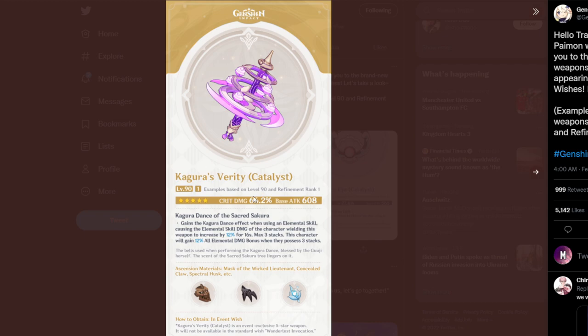Now if you paired this with Yae Miko, you know the amount of power that's going to be coming from this — it's going to be quite insane. As you guys can see in the passive here, when you use an elemental skill, the elemental skill damage of the character will increase by 12%. That is a lot, especially because it lasts 16 seconds. But you can get a maximum of three stacks, so you're going to get around 36% for 16 seconds.